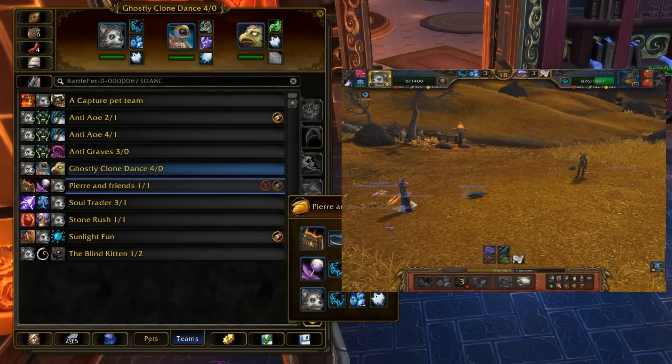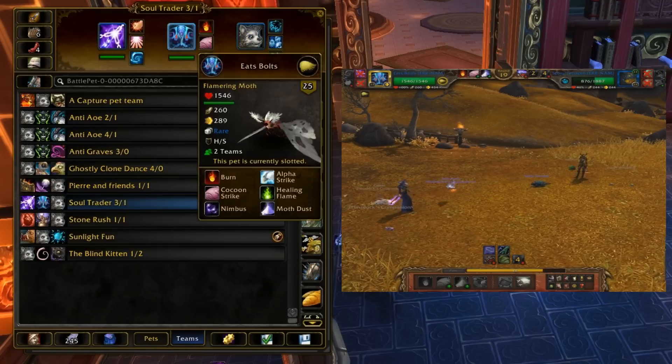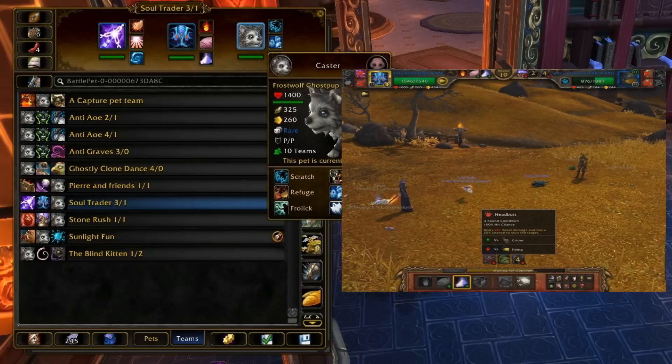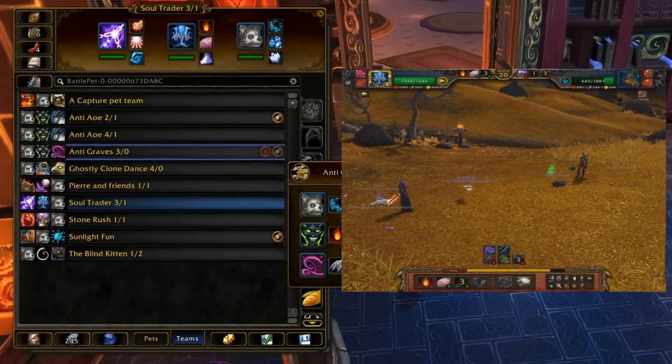He's really just good in any team. You can just throw him in when you want to round out a team with a really good pet that's solid against pretty much all teams in the meta. That's what I use him mainly for.